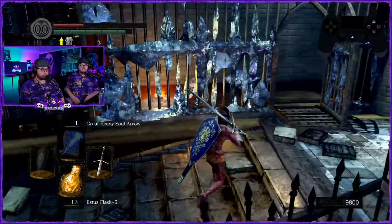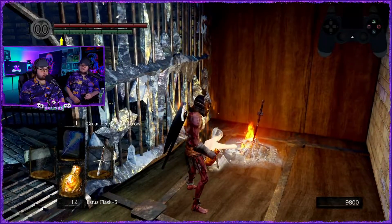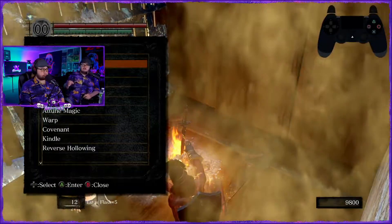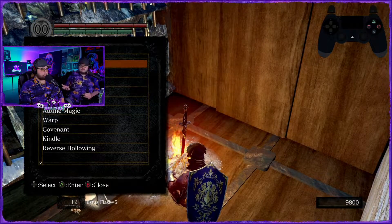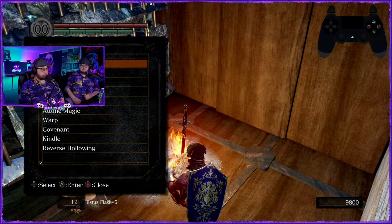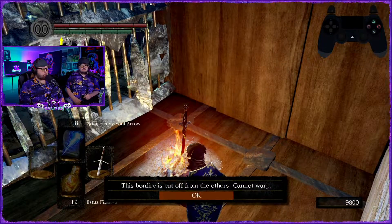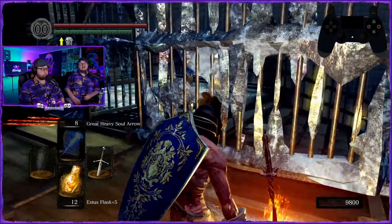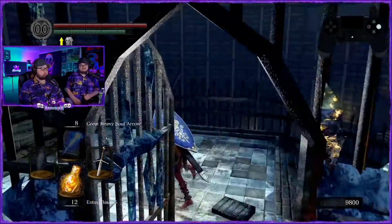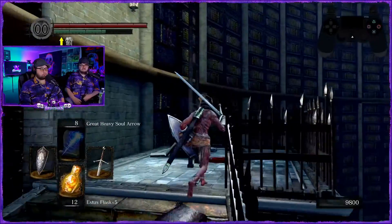Do we have to head back to Firelink Shrine? I would hang on to this fire keeper soul and potentially use it for humanity, because you're going to have a couple of bonfires you'll want to upgrade. Right now plus five is fully healing you. Warp to Duke's Archives — this one won't let you warp, you'll have to go all the way back.